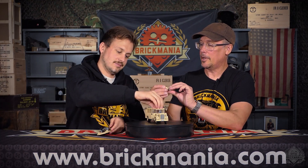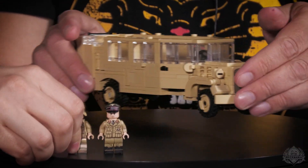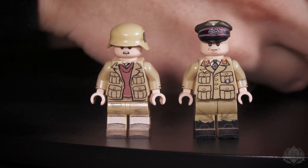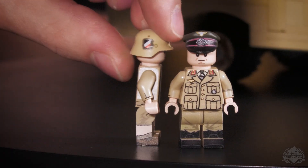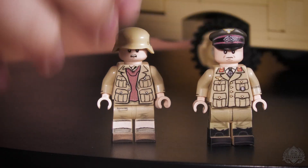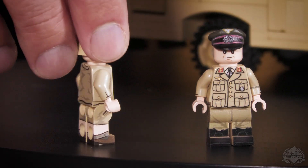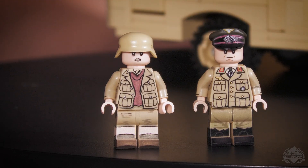We have a commander — an Africa Corps general — in here. I don't know why he's riding a bus, but he's getting from one place to another. And there's an Africa Corps driver. Both figures are beautifully made by Drew. The driver's got Africa Corps insignia on his helmet, shorts, and a sweater — I think that's red. The desert is weird: super hot during the day and so cold at night, so you have to be prepared for both.